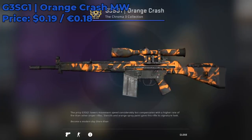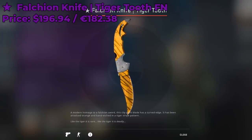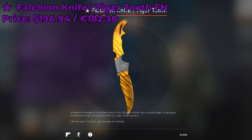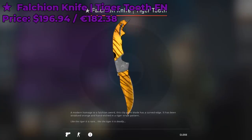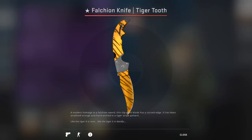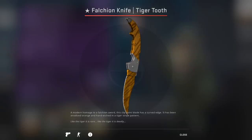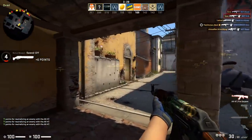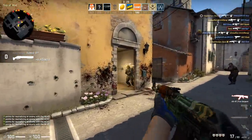You'll be terrorizing some CTs on Dust2. Now this loadout would not be complete without a knife, so for this loadout I'm going to go with a Falchion Knife Tiger Tooth Factory New, currently going for around $197. I think the Tiger Tooth looks really good on a Falchion knife, and it also looks good on other finishes like the Bayonet or the Karambit. Let me know if you can think of any other orange themed CSGO knives. If you want to see more CSGO loadout videos, hit that like button and subscribe. Until next time, this is Fano signing out.